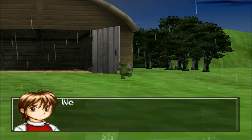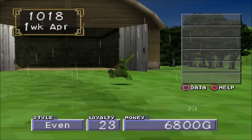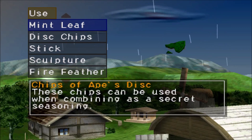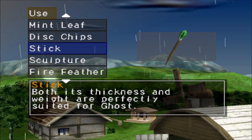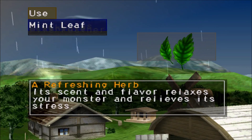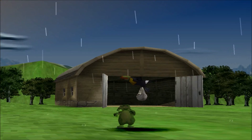Alright, I'm back. And Satchmo stressed out — he and me both, buddy. Oh, and he's well. It's been a while since we've had that combo. We've been called a stick — its thickness and weight are perfectly suited for... something. Alright, let's go ahead and fix this.